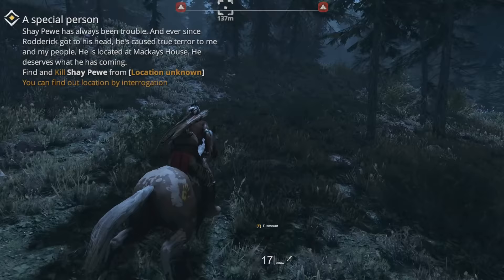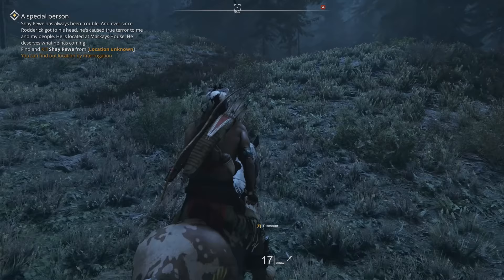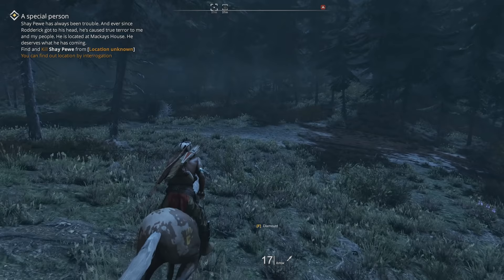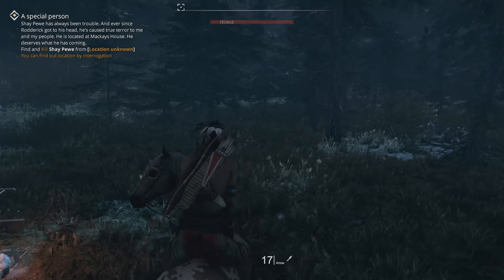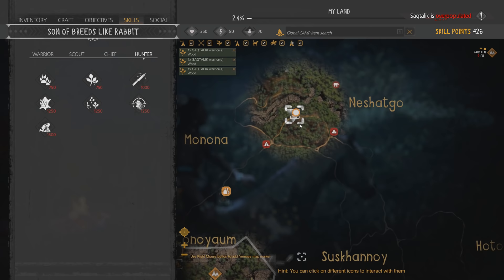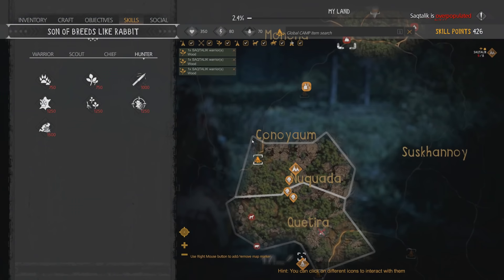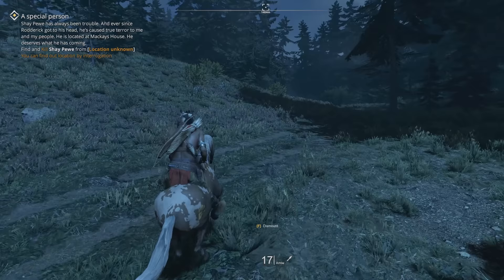We'll take out this camp and we'll continue on. Maybe when we take out this camp up here too, we'll be able to interrogate and find out more about Shea Pugh. Now that night has come, still no more friendly camps. Let's head on down here and take out this camp. I think I'm going to go down to this one because we'll be grabbing a ton of stuff and I don't want to be weighted down.